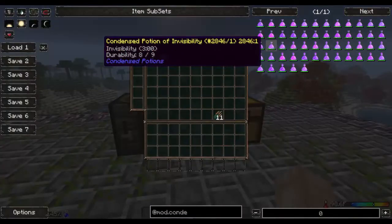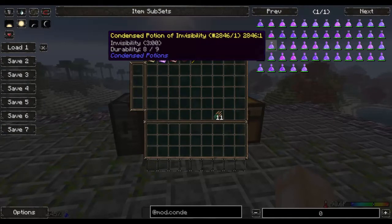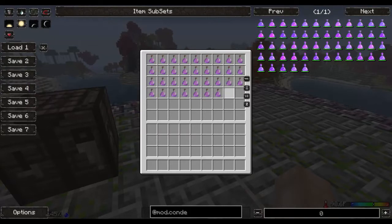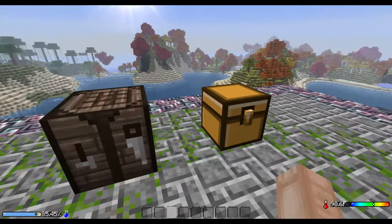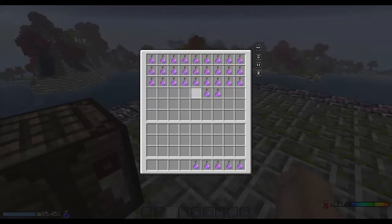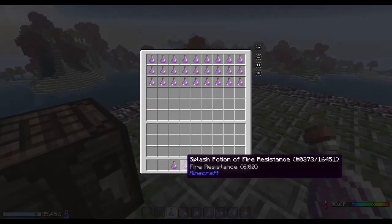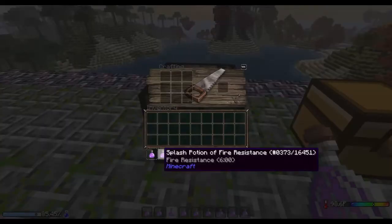So what Condensed Potions does is allows you to craft a Condensed Potion with multiple uses. You need nine of any one potion, whether it be Splash Potion or Drinkable, and you can create a Condensed Potion. So let's get nine potions out of here — I got three, six, seven, eight, nine. Okay, let's open up the crafting grid.